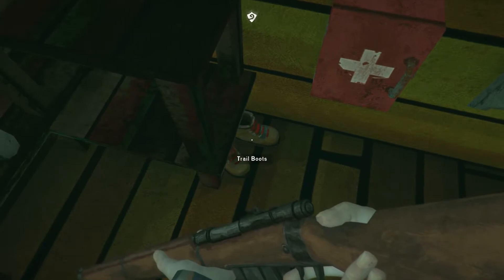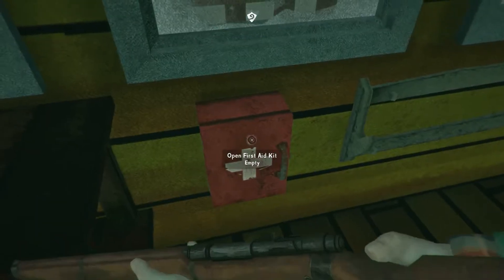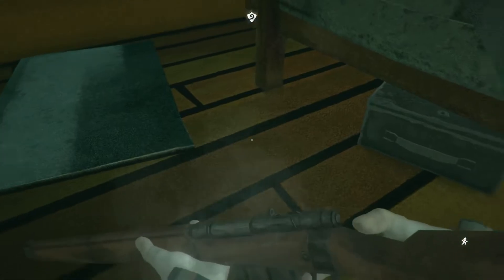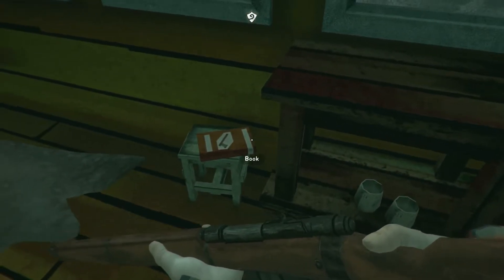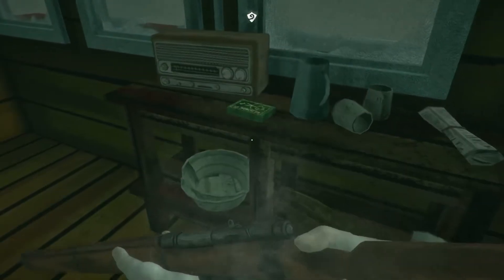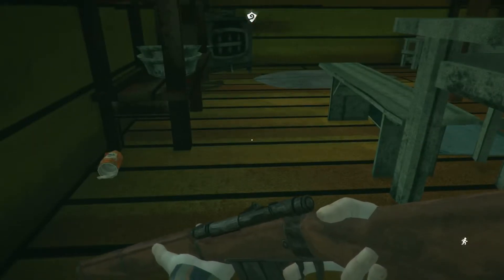Some trail boots - are they any good? We'll find out. Antibiotics and a bandage - no gun unfortunately. Thermal underwear - if I can carry it, I'll take it. Hank's lockbox key - where is Hank's lockbox? Is that the question of the day? Probably. Sewing kit - might as well grab that and take that back. That's an empty can of pork and beans - I don't think there's anything else in here. But if we spent the night here, I could hit those supply caches and then go back tomorrow. That might work out for the best.